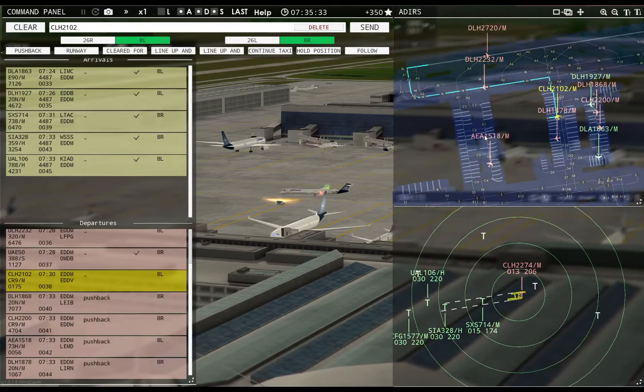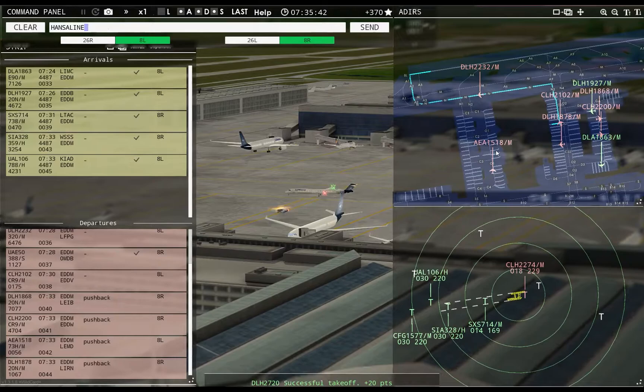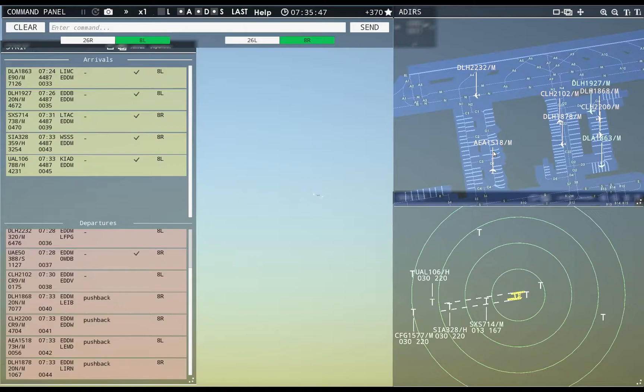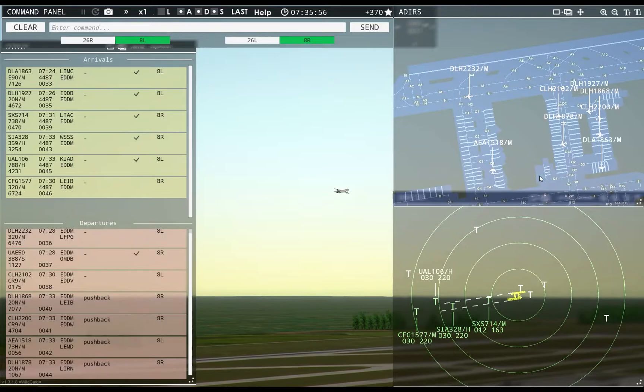Ground, Hanseline 2102 requests taxi runway 8L — Hanseline 2102, continue taxi. Hanseline 2274, contact departure. Good morning. Lufthansa 2720, contact departure. Good morning.